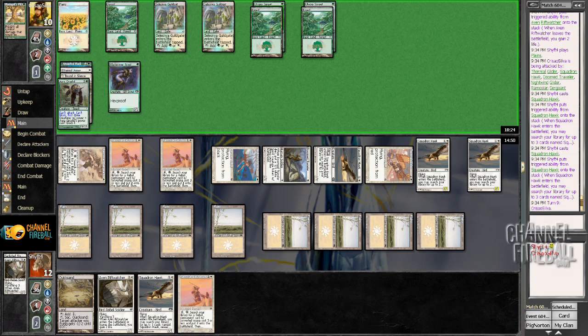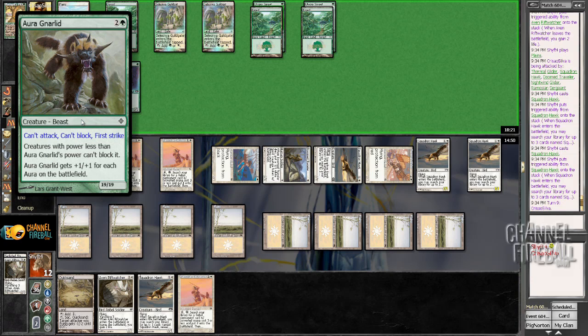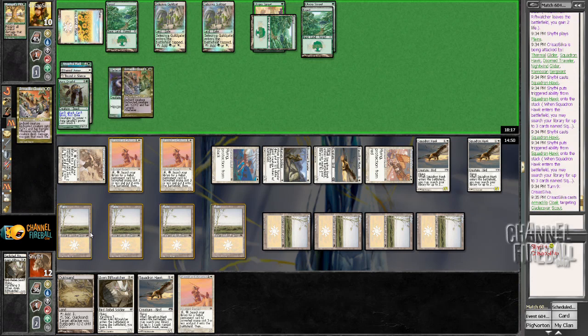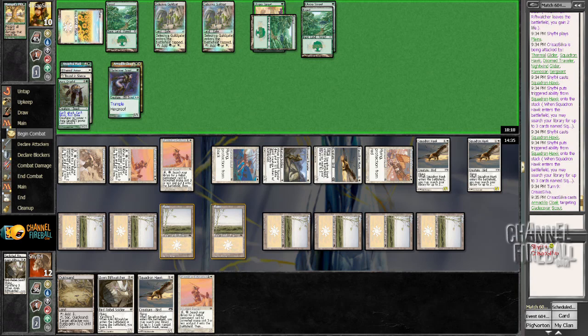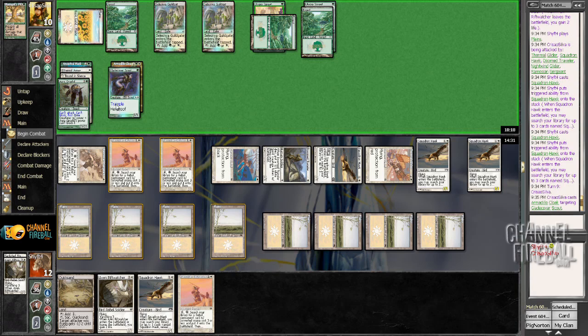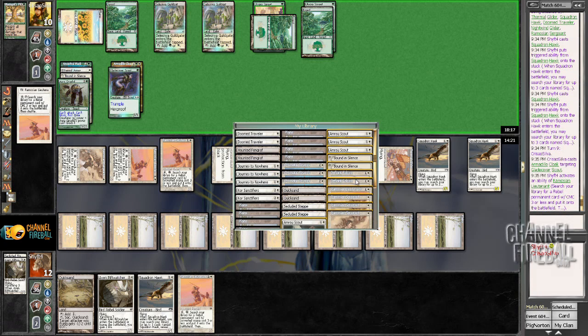This creature is huge — good thing I have Bound in Silence on it, because it would be kind of gnarly otherwise. I feel like I'm kind of getting baited into doing this, but I'm just going to do it anyway. No — I can just triple block, I don't care. There's no reason to even do anything with it. We'll just get a flyer, or now I could get Bound at his end step.